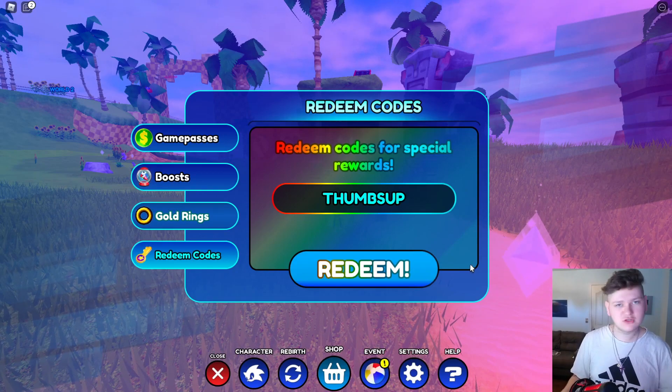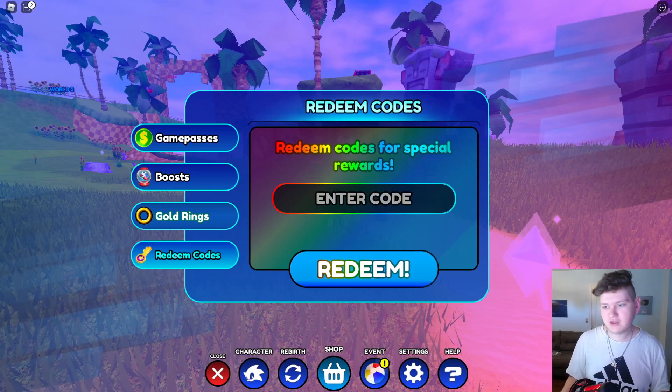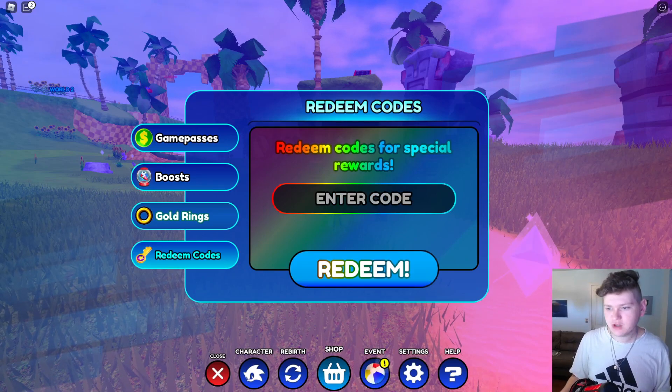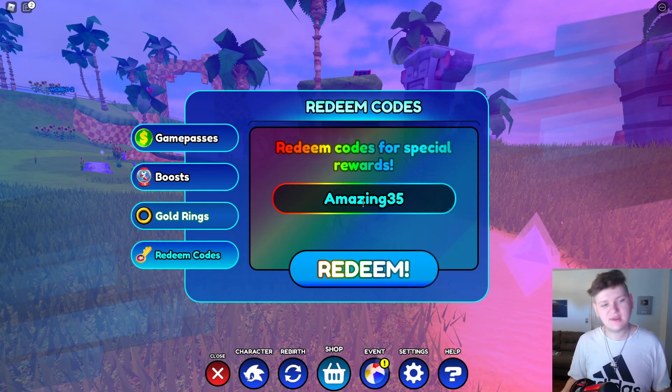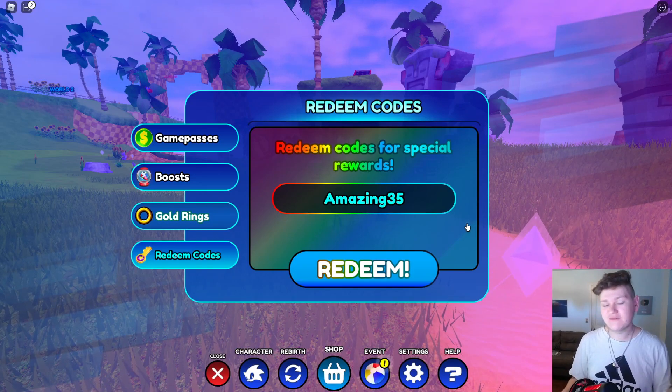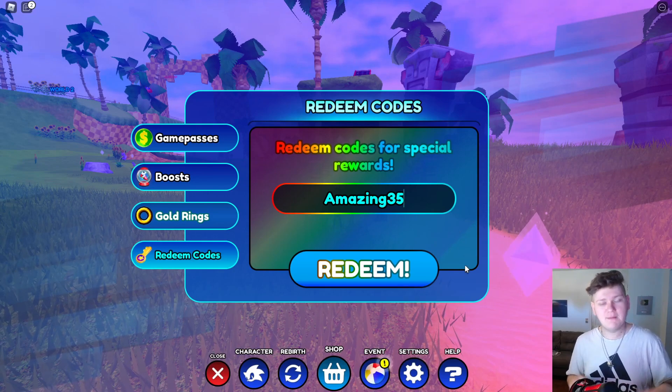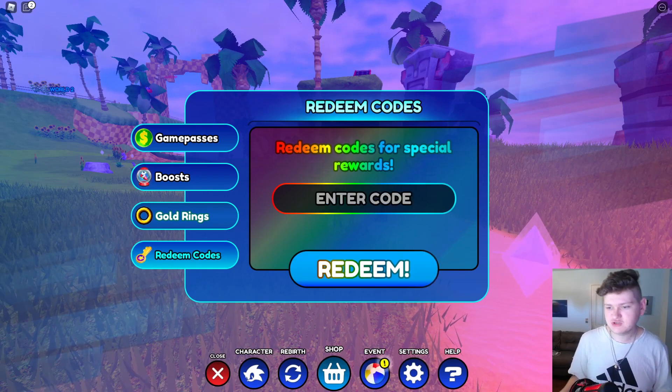The next code is thumbs up. I've already showed you guys this one in the past, but it still does work. If you click on redeem, you're going to get a KO pet for that, which is super dope. And then we have code AMAZING35. This code is going to give you guys a super boost — I'm pretty sure it gives you one of those magnet boosts for like 30 minutes, which is really, really cool.